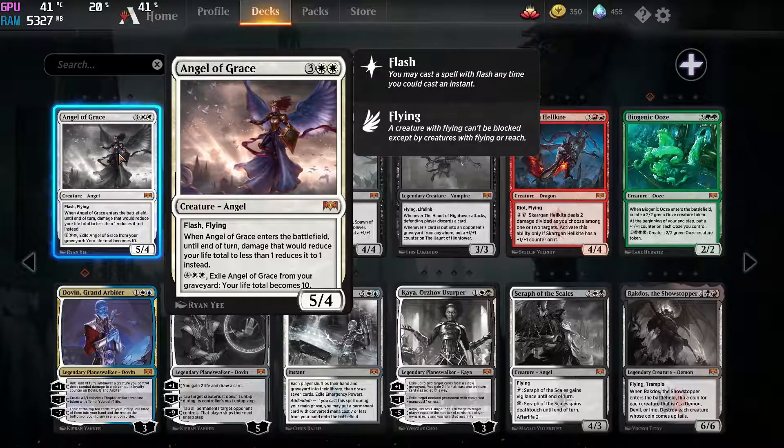So it is a bit risky to actually craft it because if you open too many, you're probably gonna get a bit sad. You'd rather have 4 copies of Dawnbringer than 4 copies of Angel of Grace.